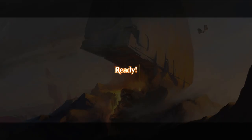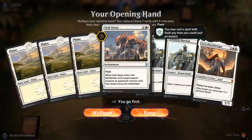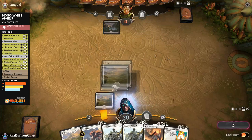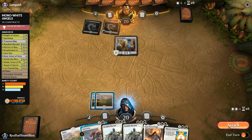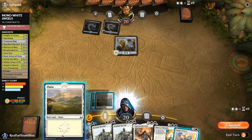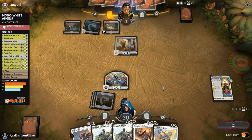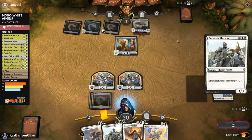On to round 3 — see if we can keep it rolling. We're on the play. Opponent appears to be playing Constructs. We start with History of Benalia on turn 3. There's a land so we play it, make a Knight, play Plains, then Benalish Marshal. Attacking — opponent has Inventor's Fair and Scrap Trawler as a crew member for Heart of Kiran.